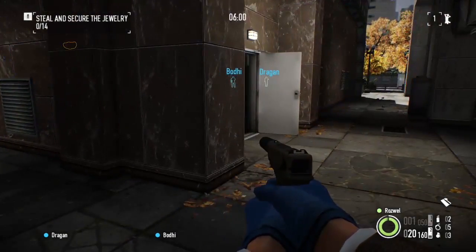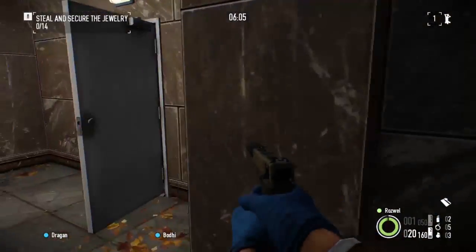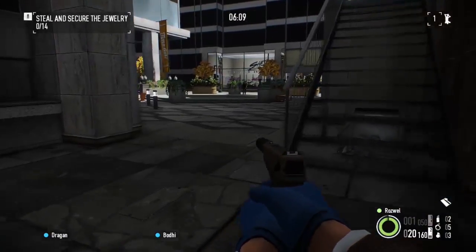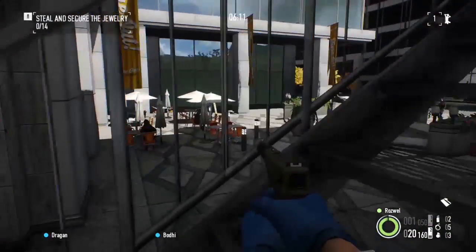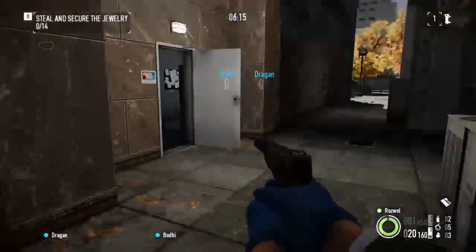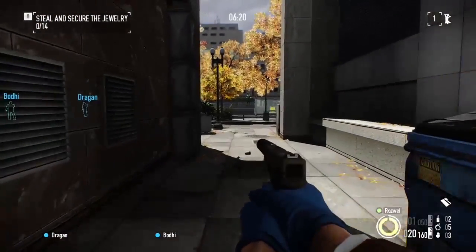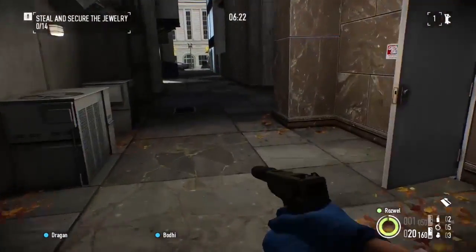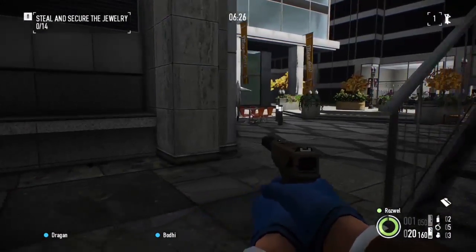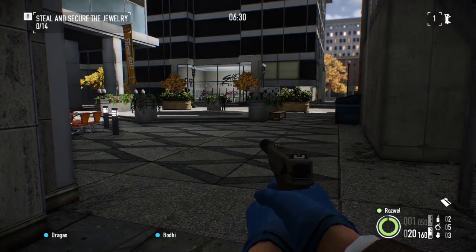By my count, there are always nine civvies outside the store — they can be in the front, sitting in the back, or roaming. If you can get them into a safe spot like this security room, then certainly do that. That was somebody levitating — oh, it's a statue. You should be able to move quickly enough to cover a lot of mistakes in this part. This is pretty low stress.